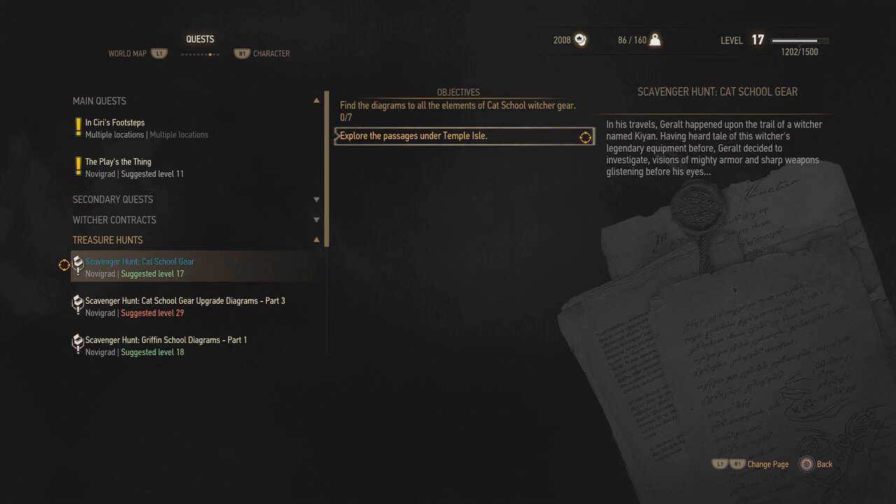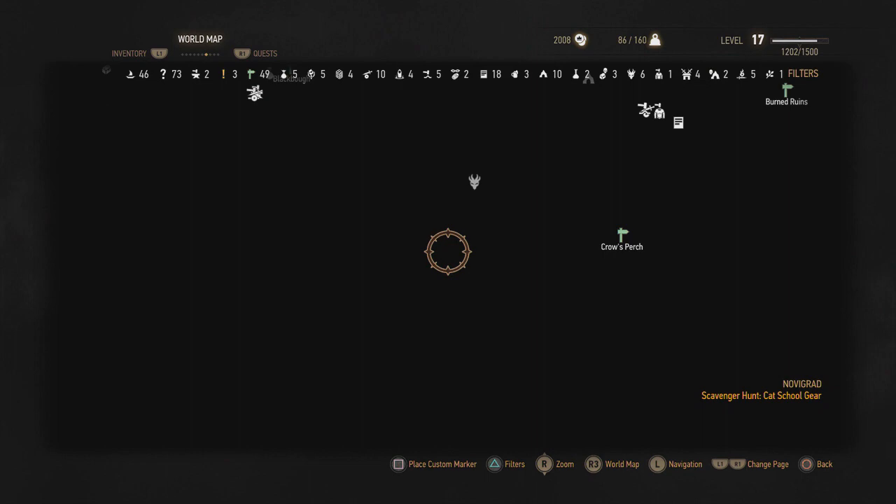What's happening folks? It's Truss here and welcome to Independent Scotsman. In this video we're going to be showing you how to find the Catskull Witcher gear which is underneath the passages in the Temple Isle.